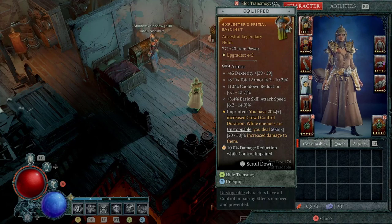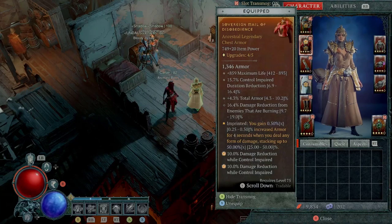As far as the choice for getting this aspect on the helmet, you do not need these aspects to get in there — ideally I want to put a different aspect on there. But this is a very good one because enemies tend to be very unstoppable when you are trying to crowd control them. This is the reason why we put that on there — you get 50% increased damage when they are unstoppable, so this is a very big damage boost for us.